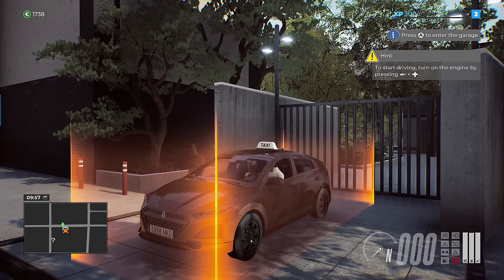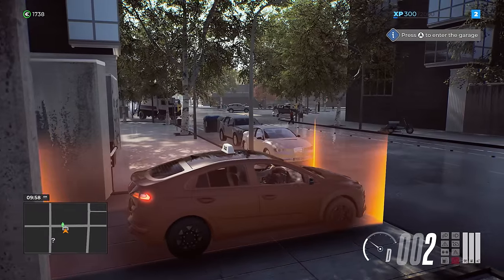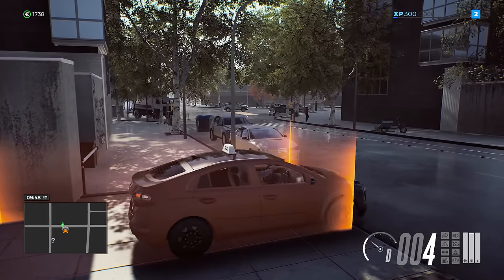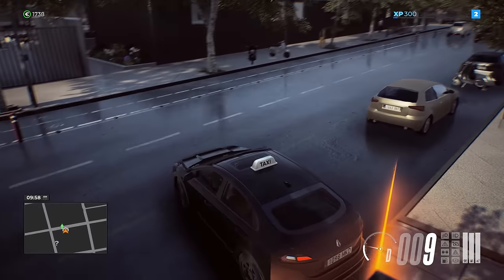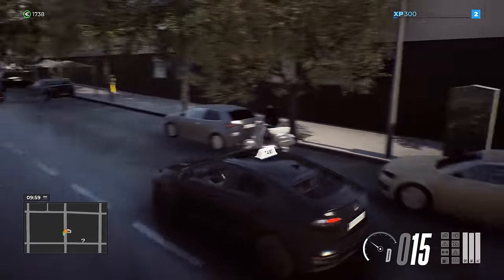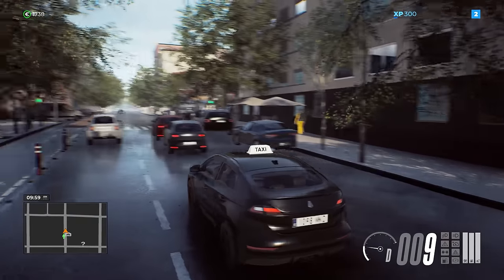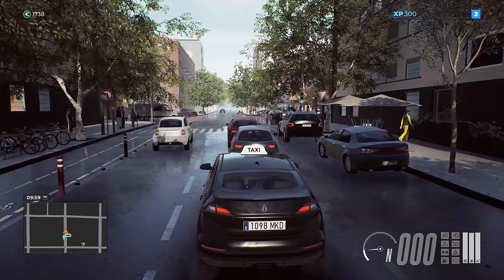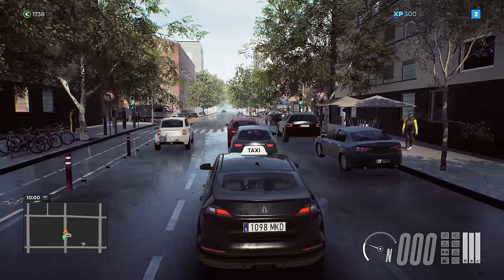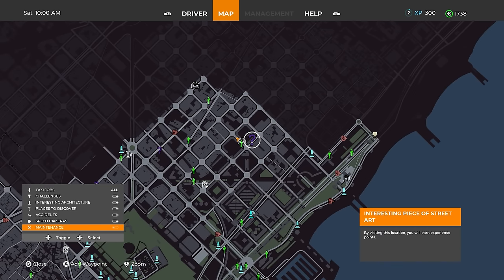Let's get out of the garage and get rolling. That car looks nice all blacked out — it looks like it rained here. Now we just open the map and get some jobs rolling. We have a bunch of people around here looking for a ride. There's a question mark which is an interesting piece of street art — we'll go to this person right over here.